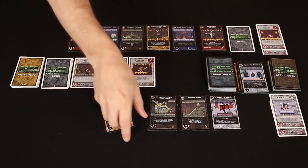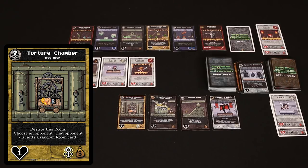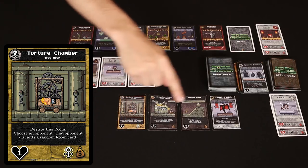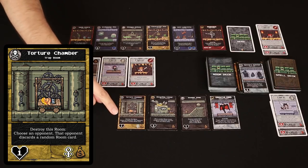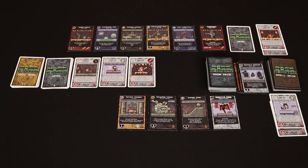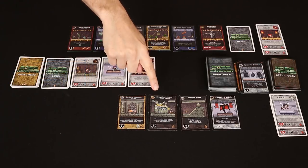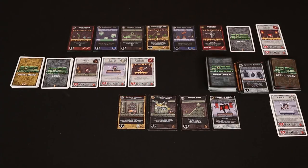The room we're building is the Torture Chamber! Kitsumi didn't just propose the room — there was also an explanation provided. First, this one has a treasure icon, which means I now have the majority in those bags of gold, meaning the thief will come to my dungeon. It also has an ability that says 'destroy this room, choose an opponent, that opponent discards a random room card.' Destroy room effects are great because my Recycling Center will activate and allow me to draw two room cards.